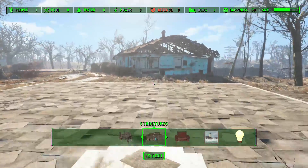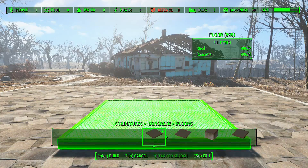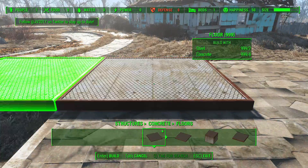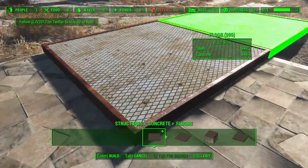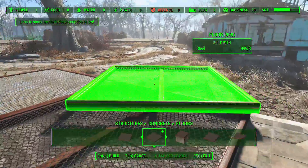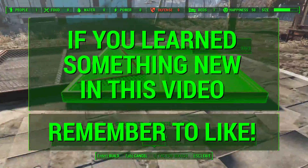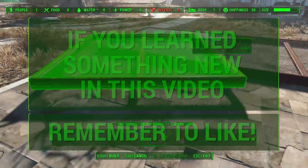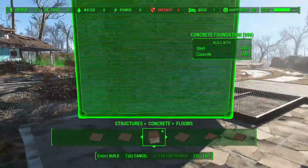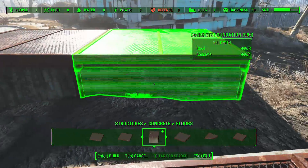That was all of the new items in the Wasteland Workshop DLC for Fallout 4. Before we go, I'd like to know which new item is the most exciting or most useful in your opinion. I'd probably say the new fusion generator is the most exciting thing for me, and also the decontamination arch is really cool. Share what you're thinking in the comment section below. If you learned something new, remember to hit that like button. Don't forget to subscribe for more Wasteland Workshop DLC coverage, survival mode, and general tips and tricks videos. Talk to you guys next time, peace.